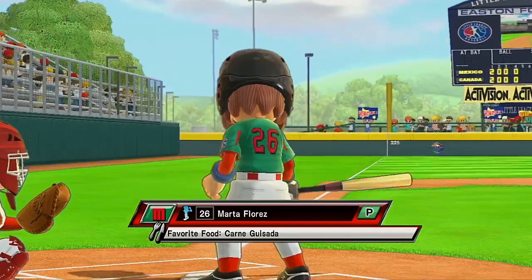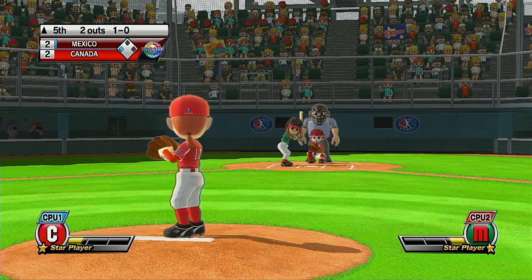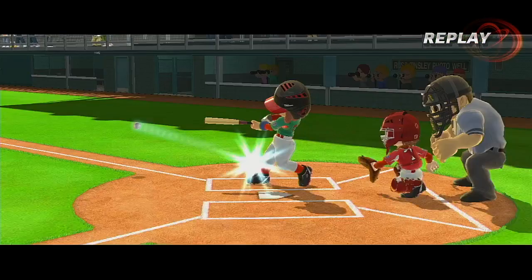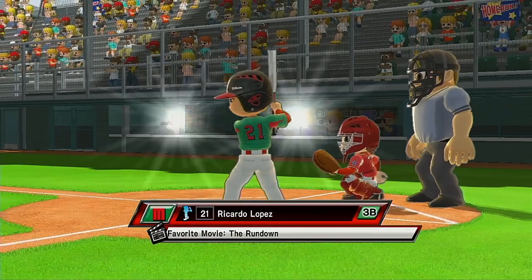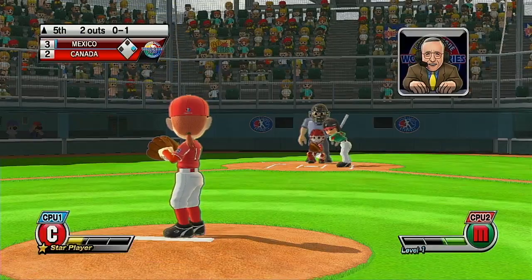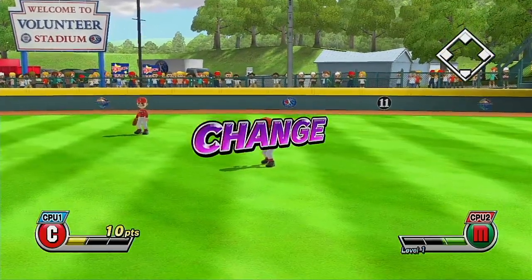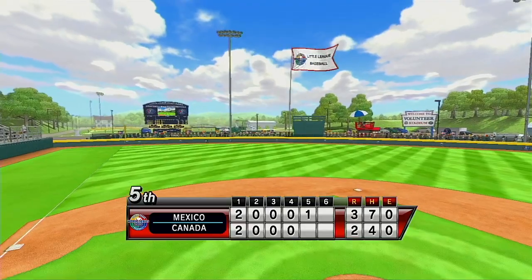Now batting, a fantastic all-around baseball player, number 26. Now batting, third baseman, number 21. We've got a lot of talent here today. Missed a chance there. Good pitch. Batter lets it go for the strike. Out — up to the right fielder, he's got it. Volunteer Stadium and Lamade Stadium are only about 75 feet apart, and they even share the same concession stand.